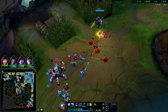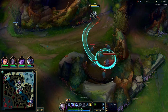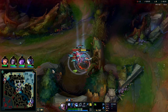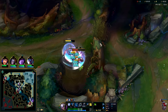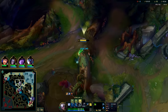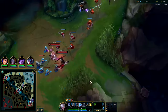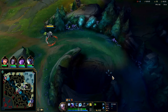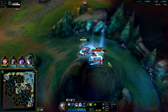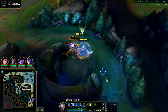We'll continue to full clear. Diana's not a very good invader — she has bad defensive mobility because she has to have an enemy to jump to. So you don't really see her invade too much. Plus her all-in solo potential isn't that good; against an Elise or a Volibear you're gonna get crushed. She's mostly a clearer and a ganker. She does become good at soloing people, but that's more so as you scale.